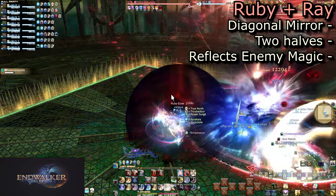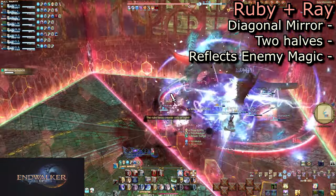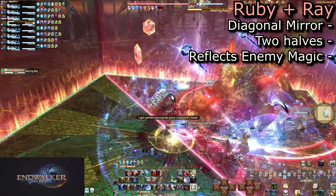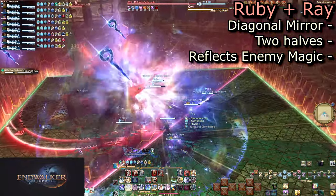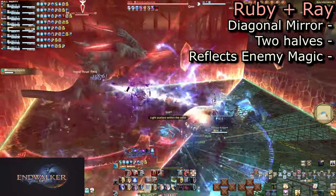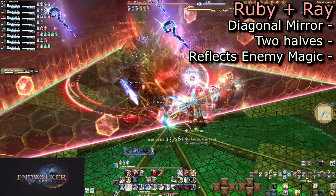He will jump to the corner of one of the halves and begin to cast Searing Ray again. The ruby mirror will reflect the magical cast back at Carby, damaging the entire half of the arena Carby is on. To avoid, simply be behind the mirror in front of Carby.